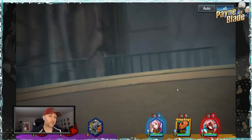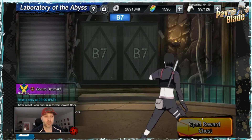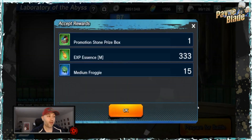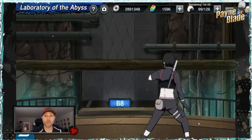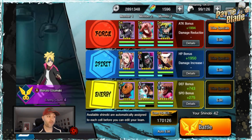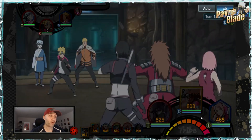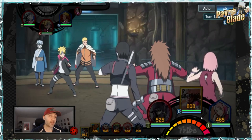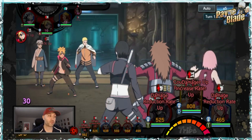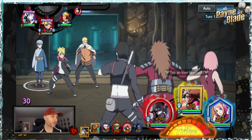Don't use your tribe gauge willy-nilly — strategically think about where you're going. Remember you can always reset the game by refreshing, or on mobile close the app before the battle ends and it'll start from scratch, like going back in time. Even higher-end players reset on harder stages to learn the strategy and see what opponents are doing.